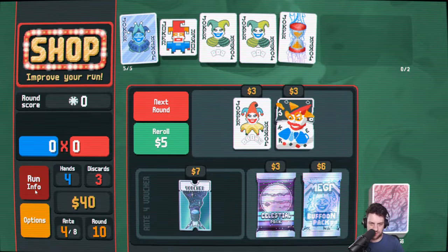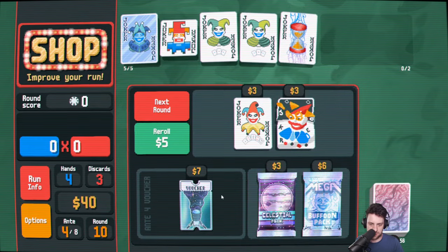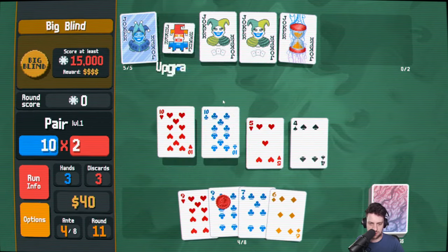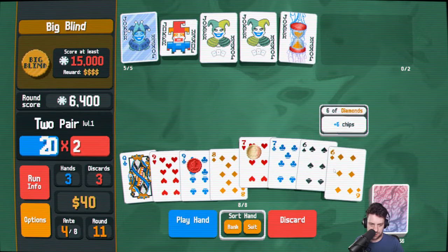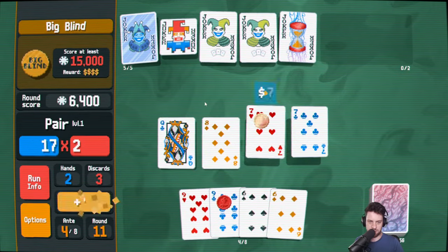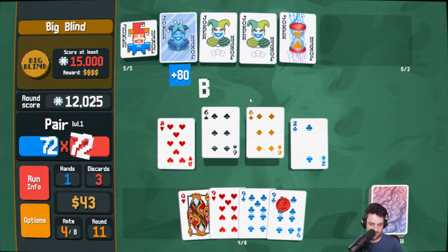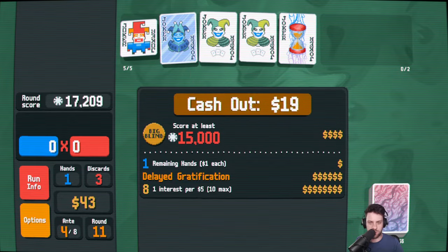I'm just double-checking our vouchers. Do we need 50 to maximize that? Mega Buffoon Pack can stay back. There's a red nine — play these, play these, play these. Trying to score the gold while still ramping up Square Joker. I can just play this three of a kind after. Oh, this one's going to be enough to win. We don't need to go big yet — like, we have 200 chips we're not even using.